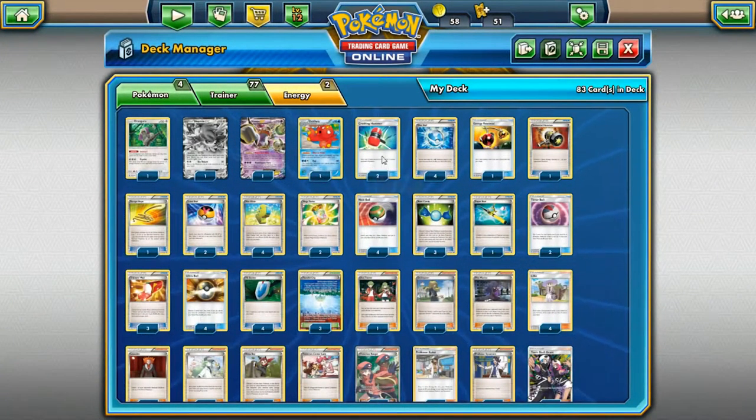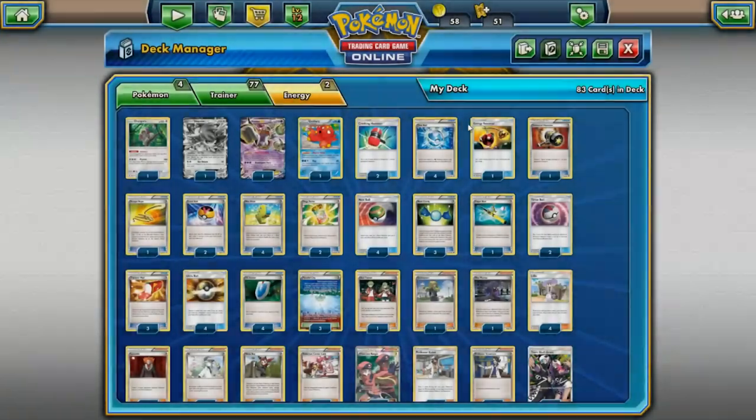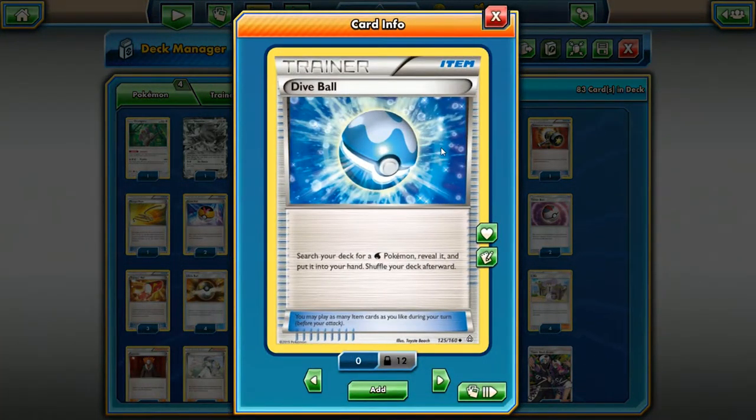Next card is Crushing Hammer. By the way guys, the number of copies I have here is how many copies I would recommend playing in a deck. Crushing Hammer I think is great as a two-of — not in every deck, but if you have the space for it. It's a 50/50: flip heads and you can remove any energy attached to your opponent's Pokemon from the board. It's a really good card to slow down and disrupt your opponent's plans. The only downside is the coin flip.